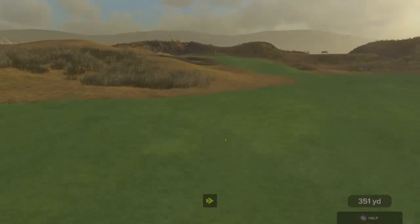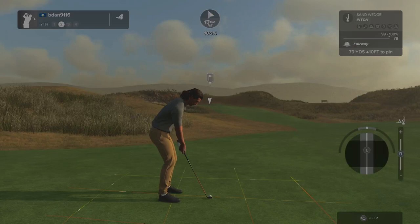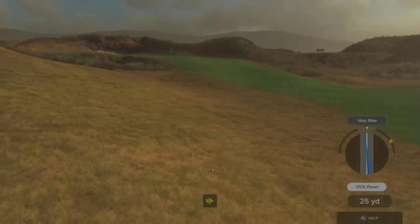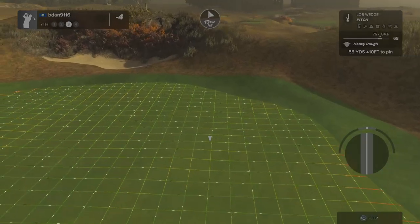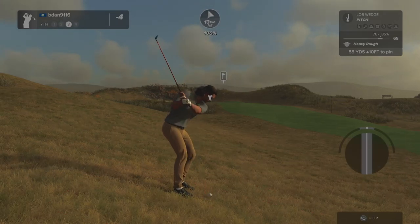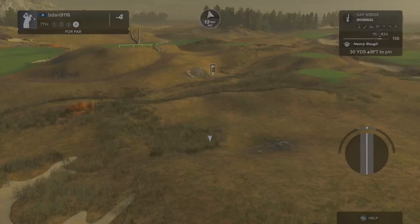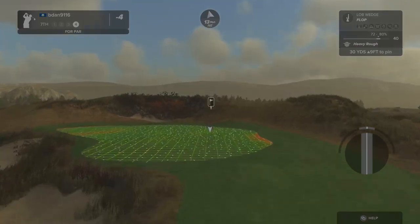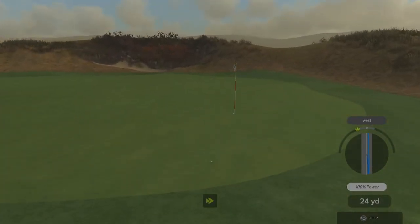We've got a tailwind. This might run through the fairway. Nope, it does not. Good shot. Here's our second shot on the seventh hole. Just going to get this out of the wind, I think. I missed my stick - I completely missed my stick on the way up, so we get to retry that. No... what are we doing? That one I can't blame on anything but myself.